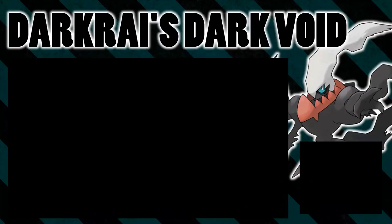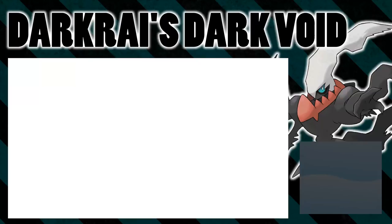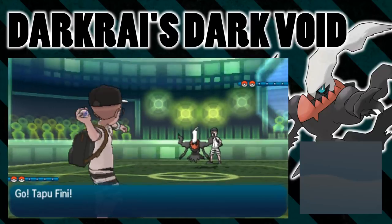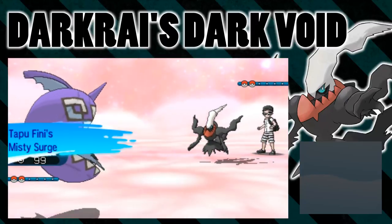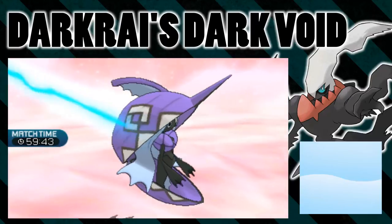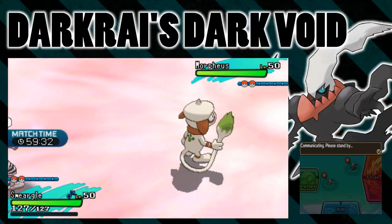First, I'm going to try to use Dark Void with Smeargle. Smeargle using Dark Void is something we've seen quite a lot, especially in previous VGC metas, because it puts both opponents to sleep — they can't move, so it's really strong. I'm going to sketch Dark Void. I've got a bit of a setup to help me sketch it, because it's not the easiest move to sketch — your Pokemon falls asleep. I've set up Misty Terrain with my Tapu Fini, so there's no chance of Smeargle falling asleep, and I'm going to sketch that Dark Void attack.